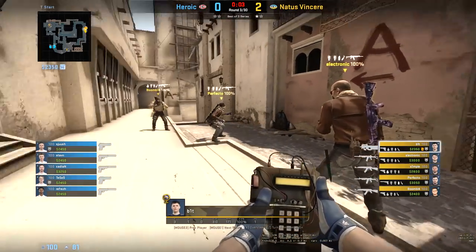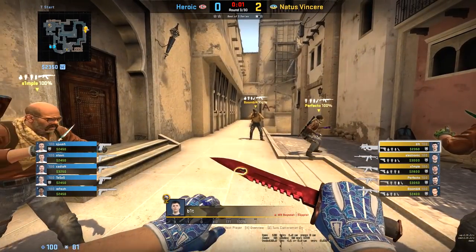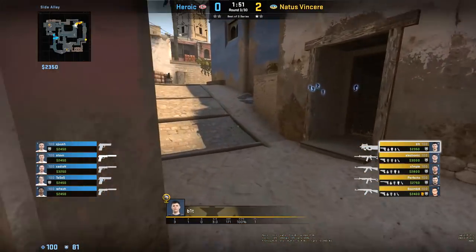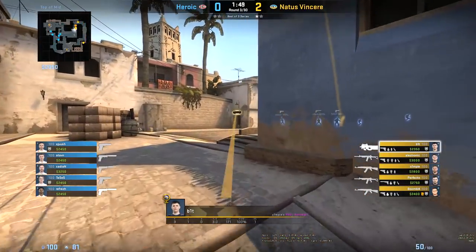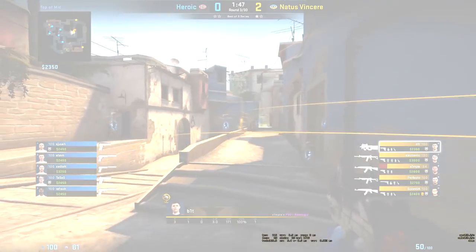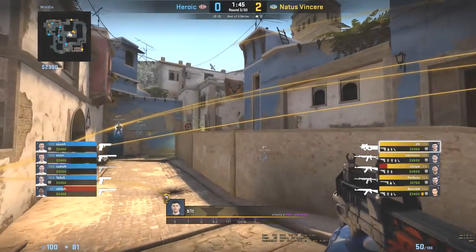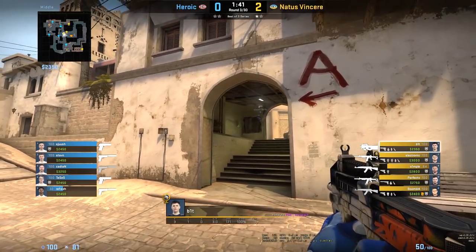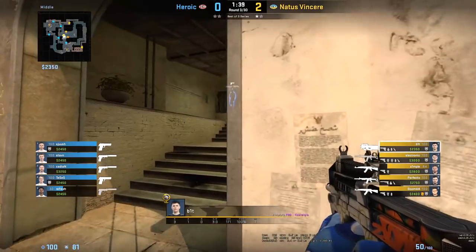For the first variation, we will be looking at Navi's Anti-Eco in round 4. They add Perfecto through the Instant Windows mode before defaulting to B. Bit, with his top spawn, banks the flash for lower mid which blinds the possible connectivity. He then paths towards lower mid and clears the angles of top connector before walking up.